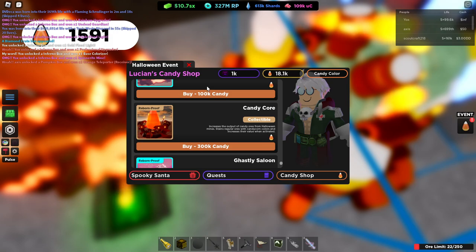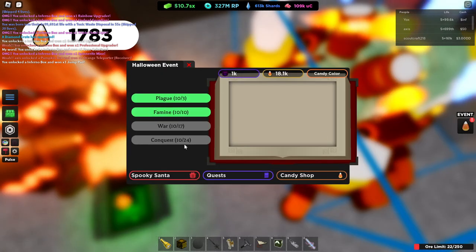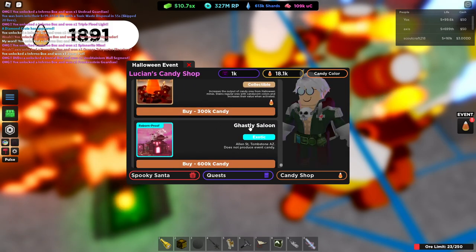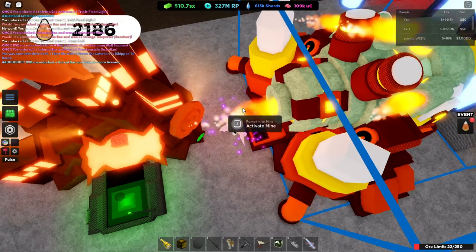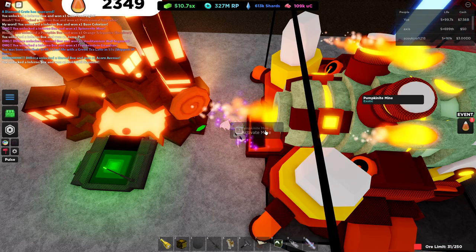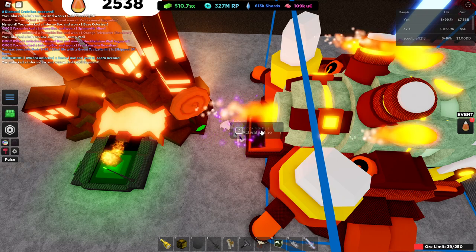It stains regular ore with candy colors and increases their value when activated. So it's really, really worth it if you're farming for gifts, and especially if you want that brand new exotic upgrader that's come out. It just seems really worth it. I don't know the official stats, but I think it's a 10 to 12 times multiplier, so it might actually be really good in third sac.